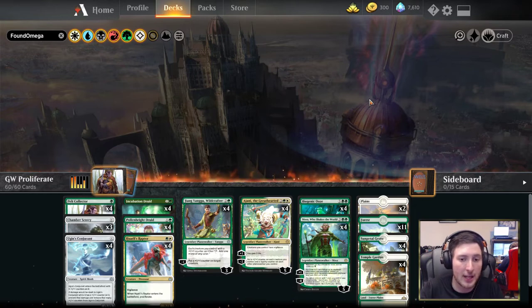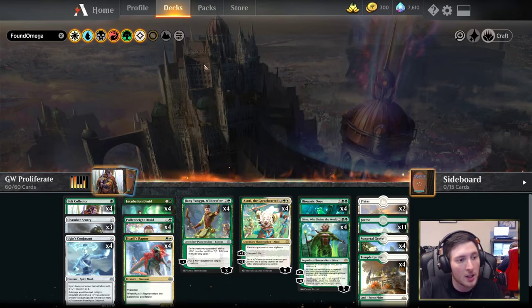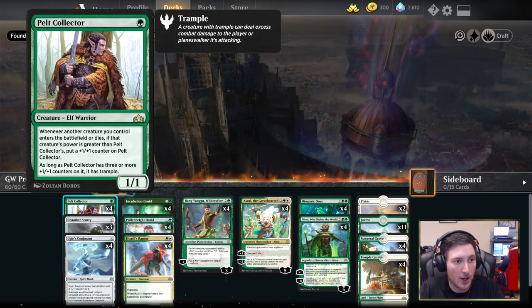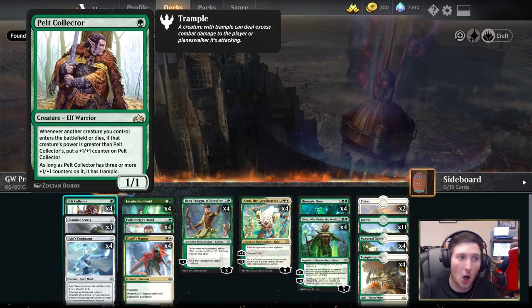The deck we're looking at for the event is a 60-card list that Joe Spania found Omega posted on Twitter as kind of the starting place for the format, and it's what we're going to be playing tonight. In the one-drop slot, we've got four Pelt Collector. Whenever another creature we control enters the battlefield or dies, if that creature has greater power, we get a plus one plus one counter on Pelt Collector, and that will then start it proliferating.